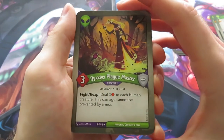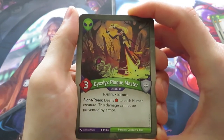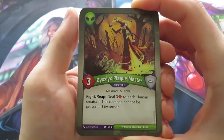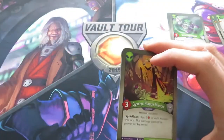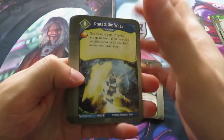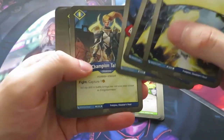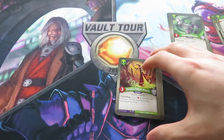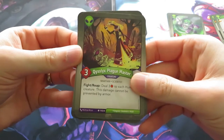Then we've got a Quicksilix Plague Master. When it fights or reaps, it deals three damage to each human creature, and this damage cannot be prevented by armor. So that's a really dangerous card for Sanctum creatures. We have to check this out — in Sanctum, these are all human creatures. So that's a really dangerous card to put together with Sanctum.